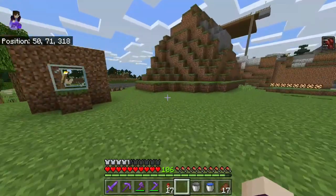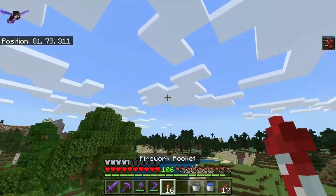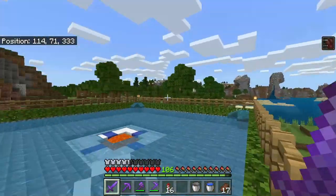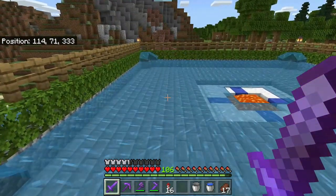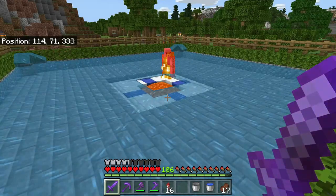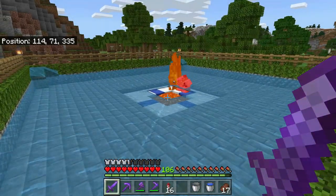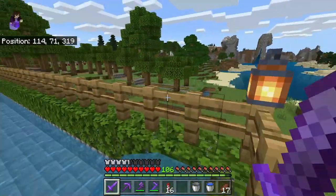Another change is in the changelog they said they were changing how Iron Golems spawned to be more consistent with Java Edition. Looking around, it sounds like what that translates to is just the box that the game checks for possible spawn locations has been increased. It used to be 16 by 16 by 6 by 16 on Bedrock and it was 16 by 13 by 16 on Java Edition. So they just made both boxes the same — it's now 16 by 13 by 16 on both editions.